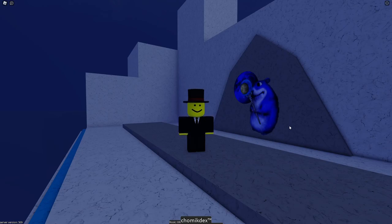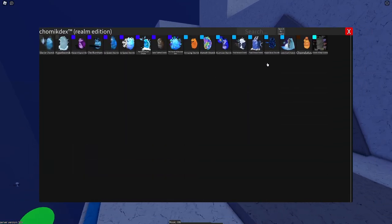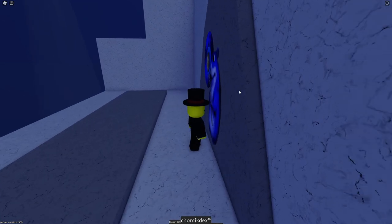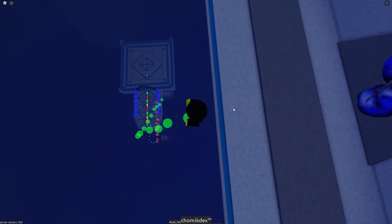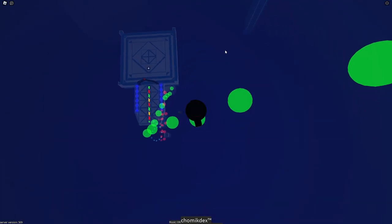I'm going to show you how to get the Chalmach of Deep Caverns. You have to get to this Chalmach first — the Blue Moon Chalmach right here. Once you get to it, it's going to play a zap sound, which means you activated a button to get the Chalmach we're trying to get right now: Chalmach of Deep Caverns.